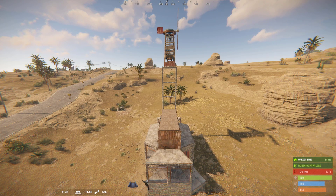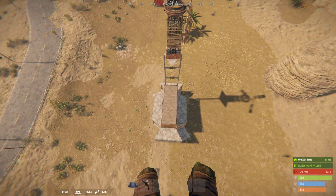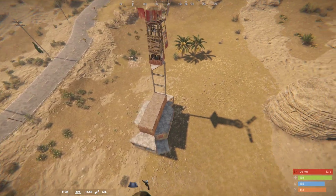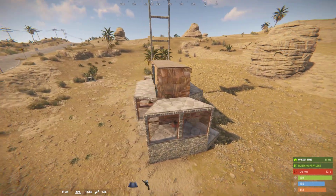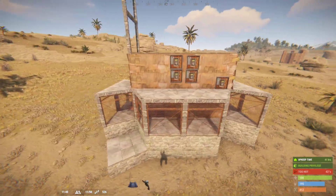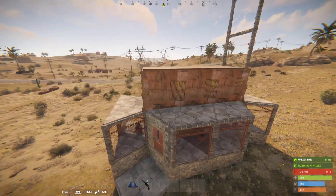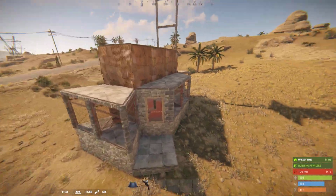Rusty old man here and I have got a great fun base design for you. It's what I call the skinny boy, and this is a solo base. You could probably fit a duo into here, but there's not a lot of space for them. This base, although it's not the most secure base out there, is a fun base. It gives you 360-degree coverage with four turrets, one on each side. It's got plenty of storage inside, so let's take a look in there now.